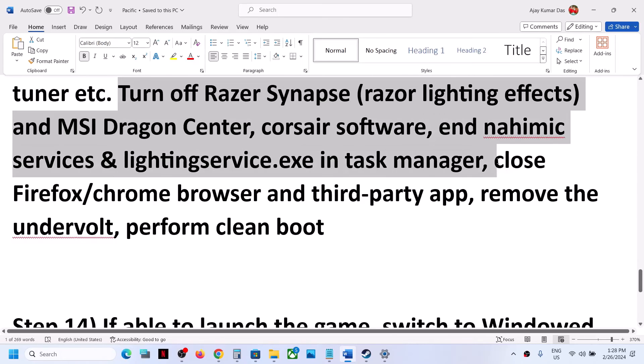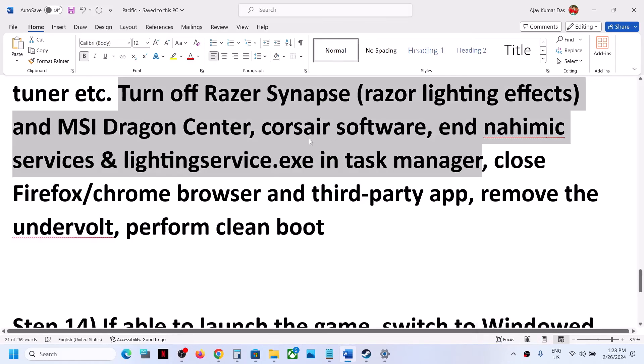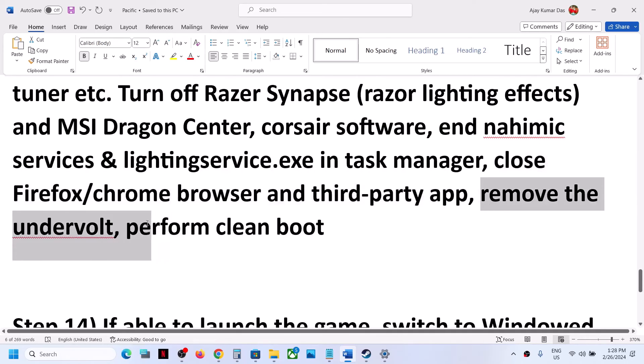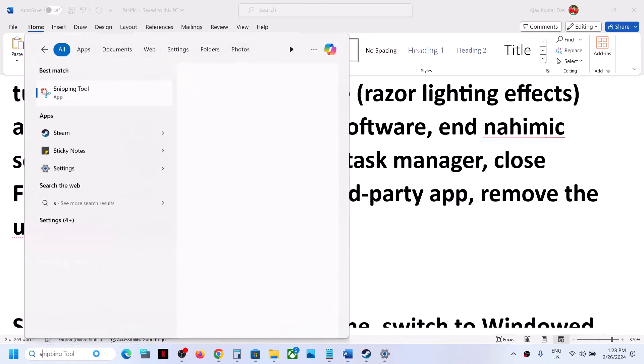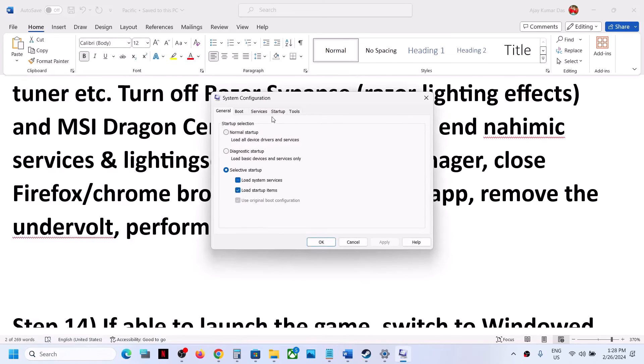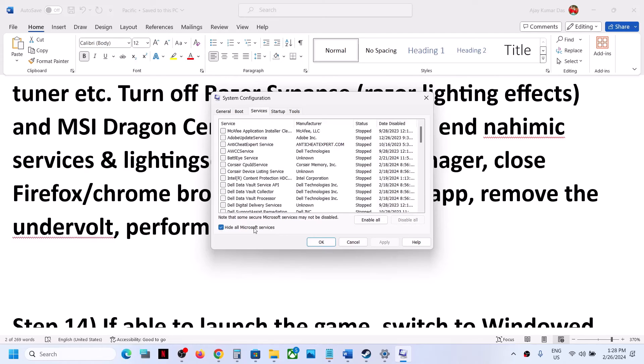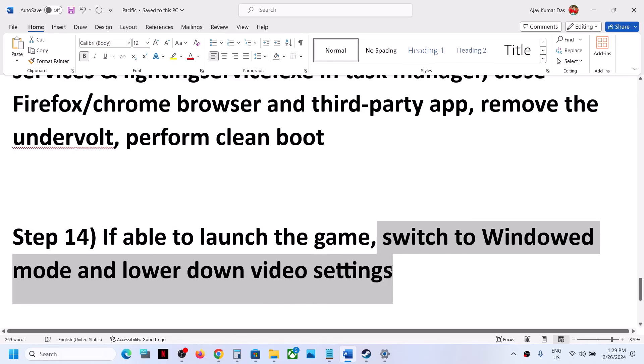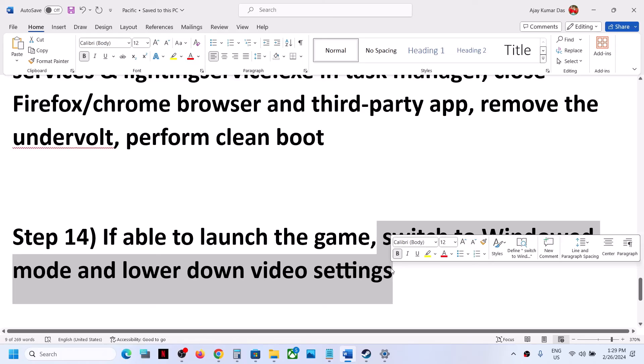Also close all third-party applications and services in Task Manager. To perform a clean boot, type 'System Configuration' in the Windows search box and click on it. Go to the Services tab, put a check on 'Hide all Microsoft services,' then click on Disable All. Click Apply, click OK, and when you see the restart option, restart your computer and then launch the game. If you are able to launch the game, switch to window mode and lower the graphics settings — set the quality preset from high or ultra down to medium or low.